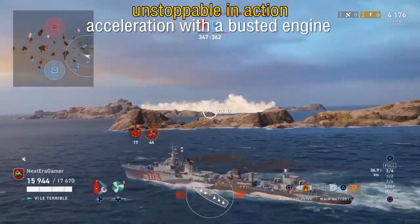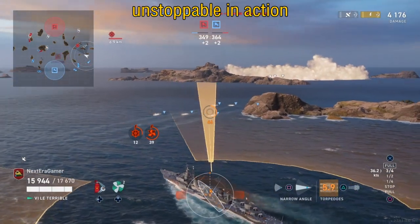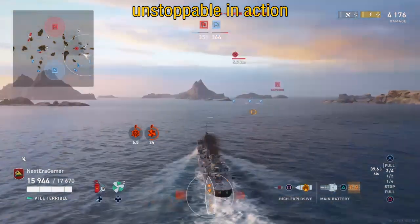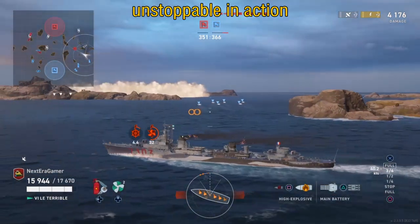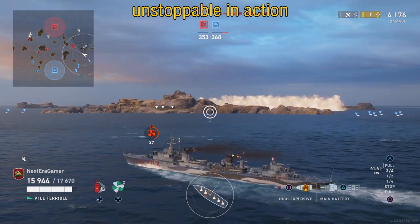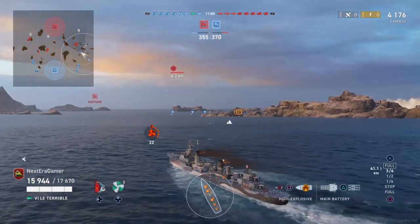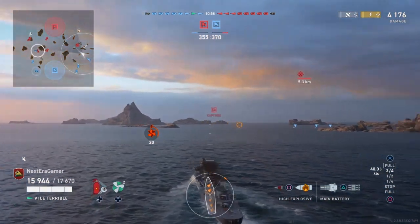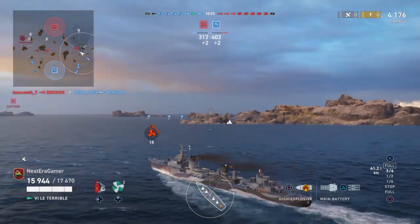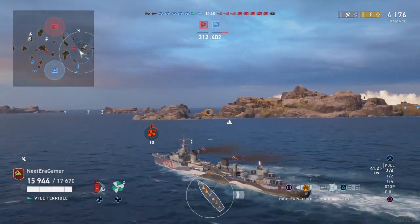Now look at this — I'm unstoppable. My engine's busted, my steering's busted, but look, I'm accelerating: 37, 38, 39, 40 with a busted engine. And I'm still driving, I still turn that corner. This is why unstoppable is a serious, powerful thing. 41 with a busted engine — I got above 41. Doing 46. The only reason my speed went down is because I'm turning.